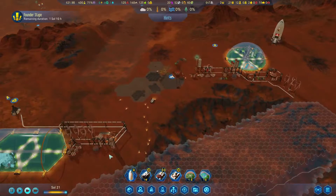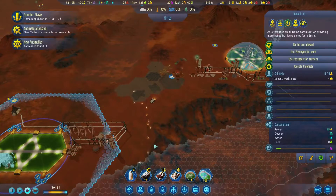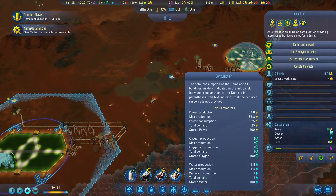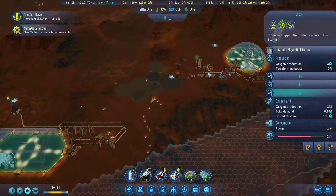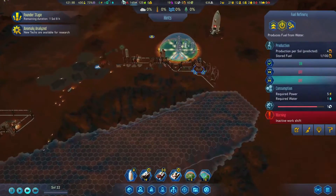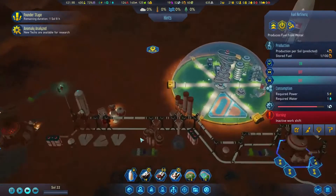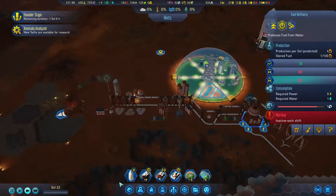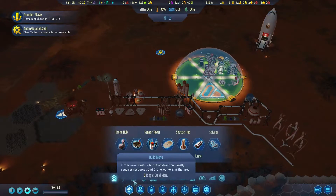We can look at these grids here. 15 power — is that bonus power? Looks like it. The fuel's already being generated over here, so we'll drop it on this side of the equation. It's more centrally located to more of our stockpiles that we've kind of just thrown around here.